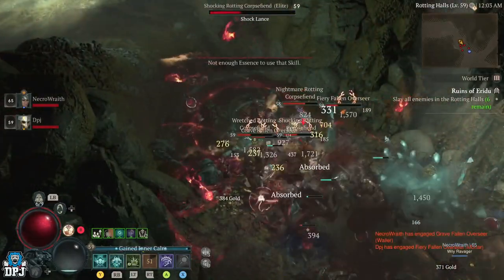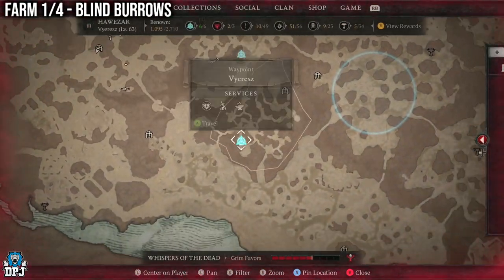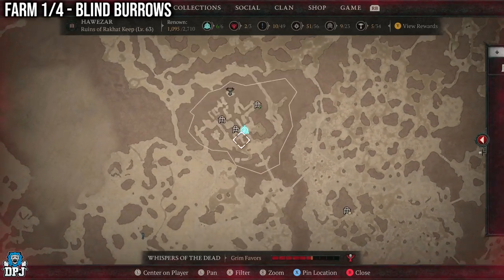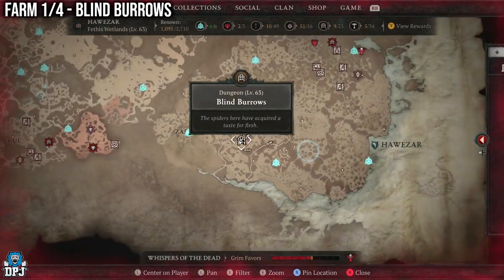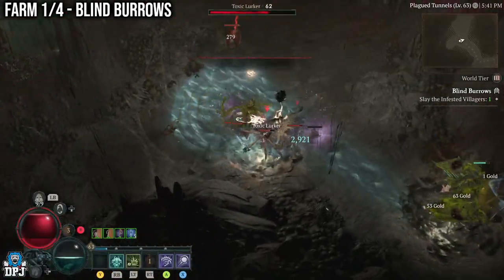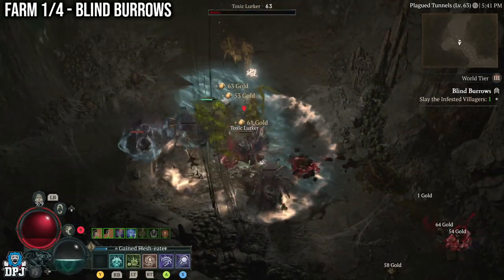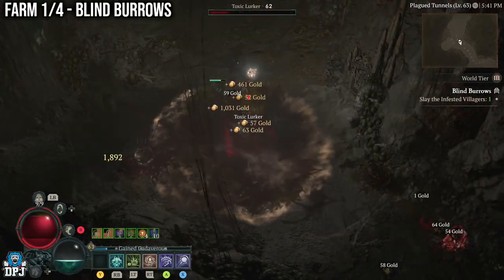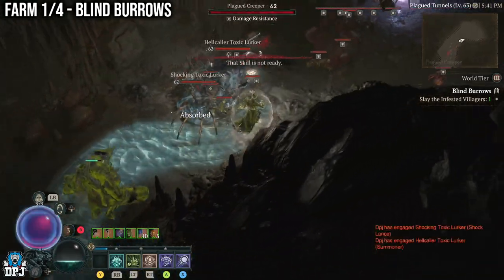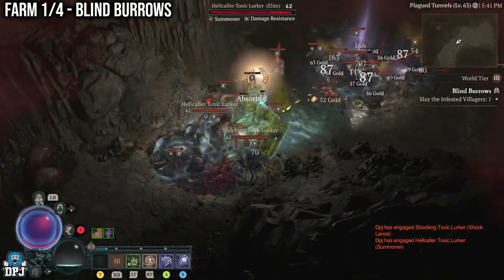First up, let's check out Blind Burrows. This is a farm I've covered in the past but it's still a great farm — it earns you tons of XP and it's located right here on the map. This dungeon is home to many groups of spiders — small ones, big ones, you name it — as well as other enemies. What's great about this farm is the fact you can easily group up massive amounts of enemies and slay them all at the same time, making it way more efficient.